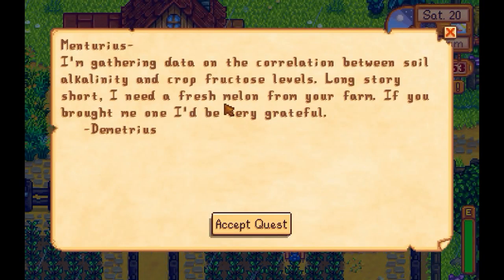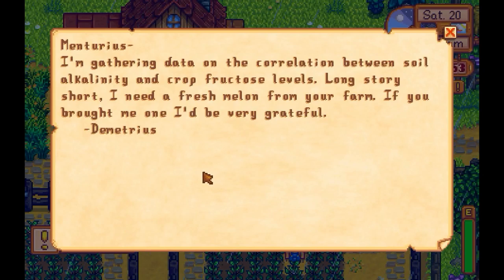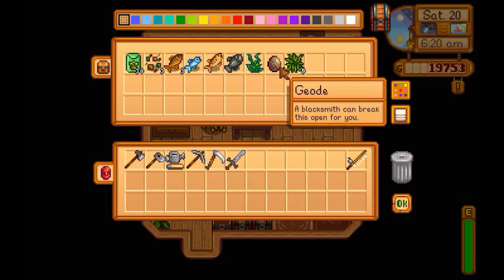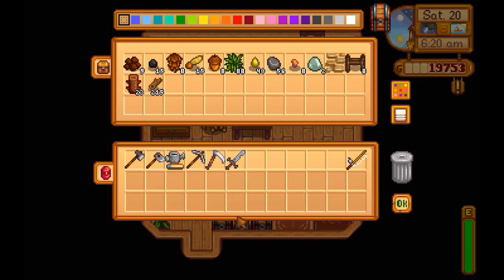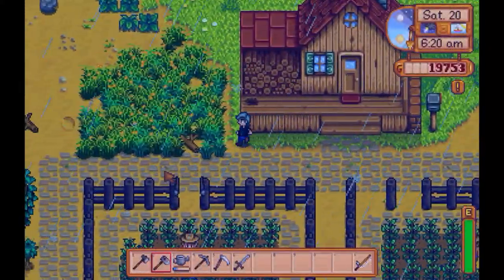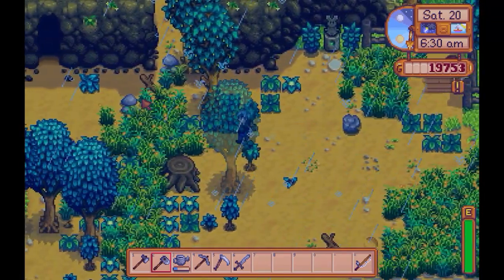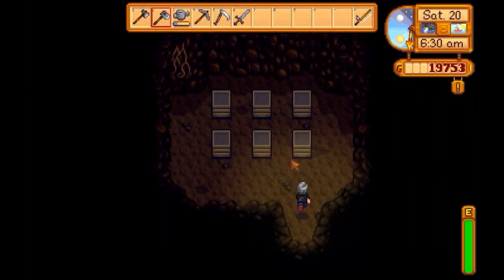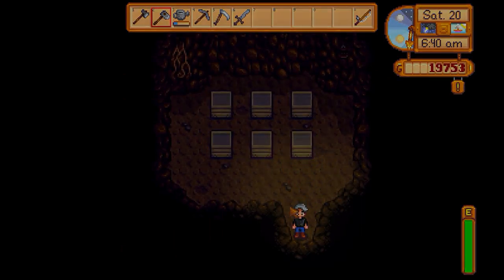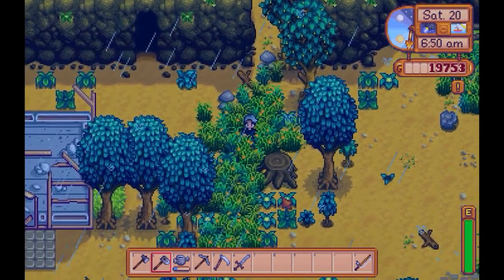Venturist, I'm gathering data on the correlation between the soil aliconite and crop fructose level. Long story short, I need a fresh melon from your farm. If you bring me one I would be very grateful. Dimitri. I don't know if I have any melons — let's see. No melons, okay, pity. Let's take a look at the cave because they set something up there. I don't think I need to do anything about it right now — there's a crop research quest in the journal.